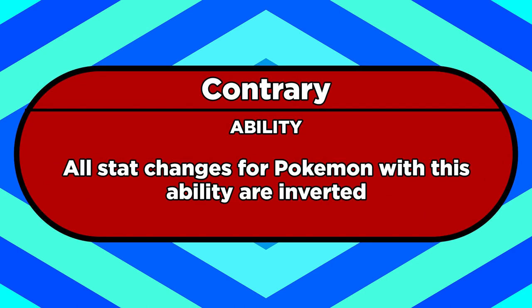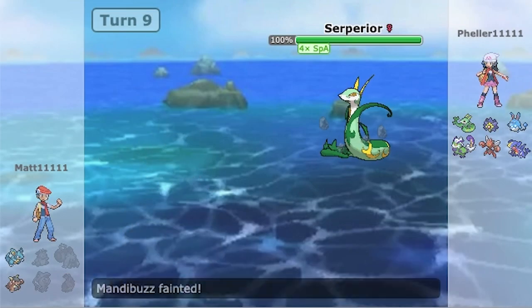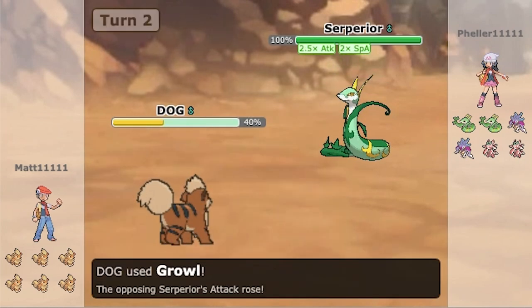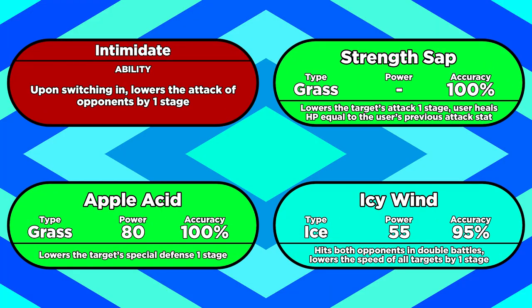Contrary is another double-edged sword ability, but if you use it right, it's got more benefits than drawbacks. If you have this ability, all your stat stage changes are inverted. So for example, Growl normally lowers the target's attack by one stage, but it'll raise your attack instead if you have Contrary. So it's a good form of insurance against your opponent lowering your stats with stuff like Intimidate, Apple Acid, Strength Sap, and Icy Wind, among other moves and abilities.